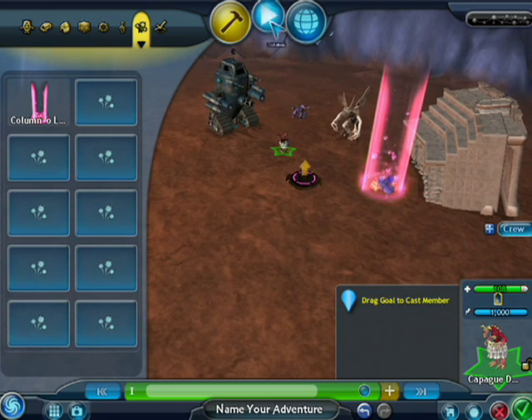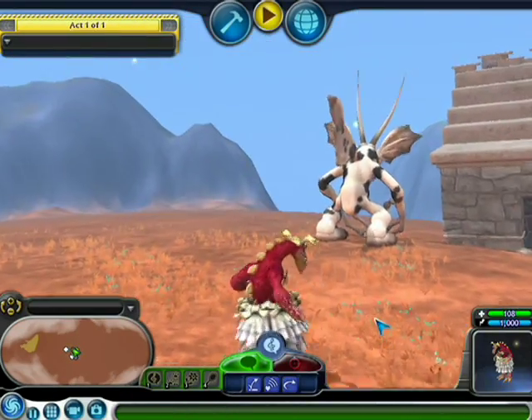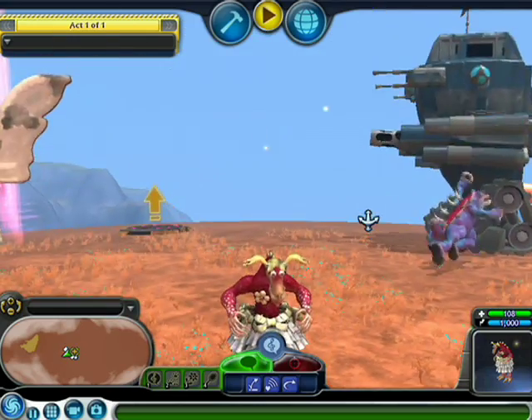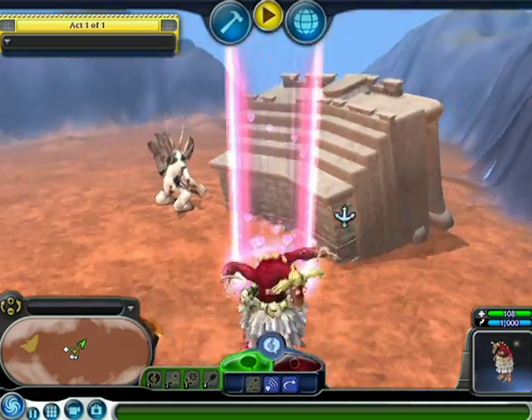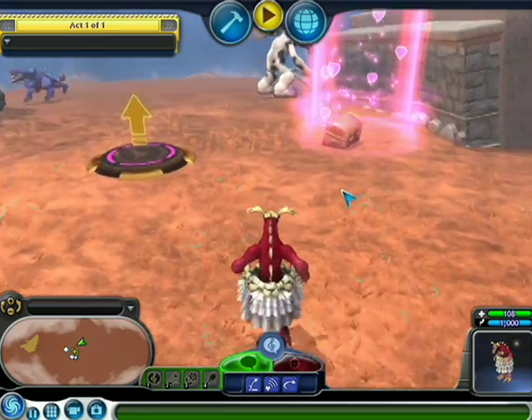At any time during this process, just click the play button and you'll jump down into test mode. You can walk around, check out your adventure, check out the creatures, take a ride on a jump pad, and go find some treasure.